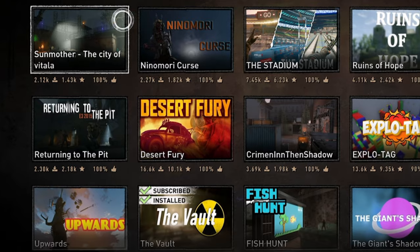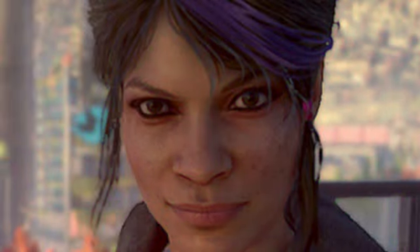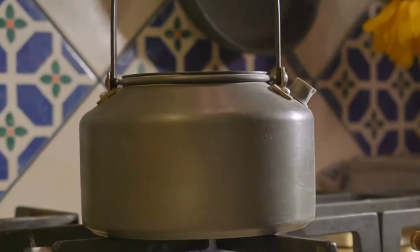So you know how Dying Light 2 has all those community maps that you can download and play? Well, it turned out to be the biggest mistake of my life because I had an absolute shit time. But you're going to see what I had to deal with in this video.